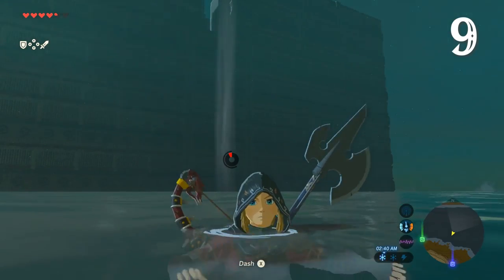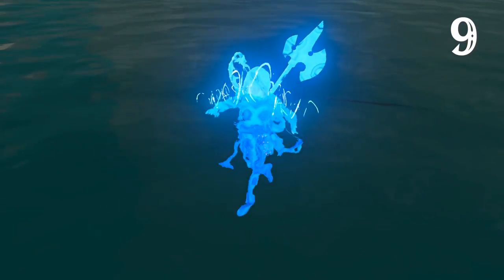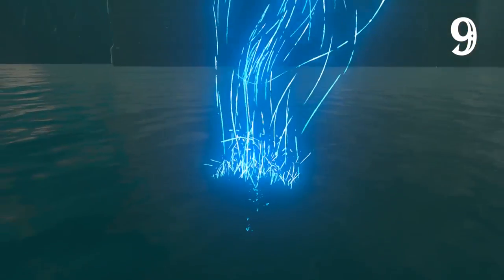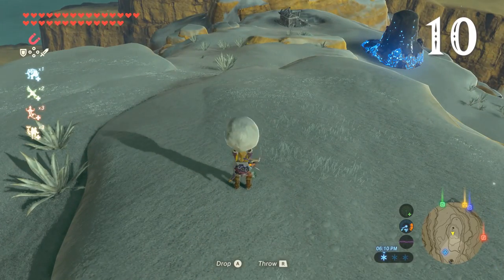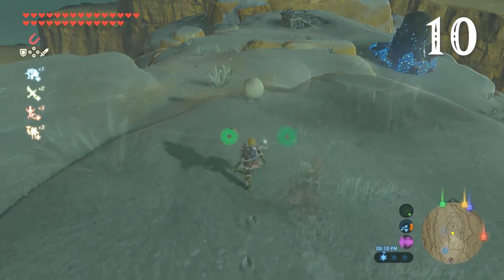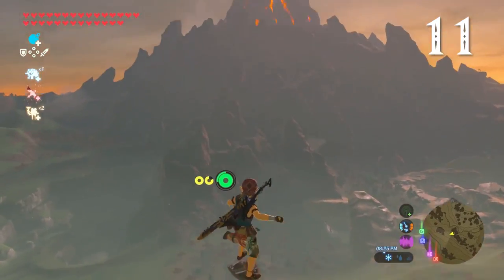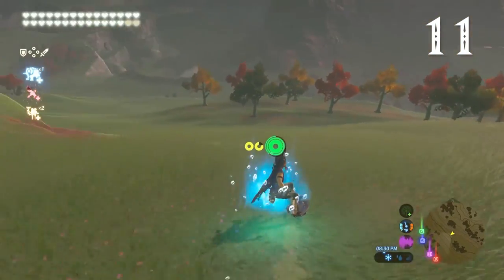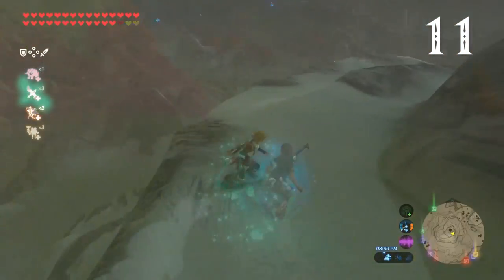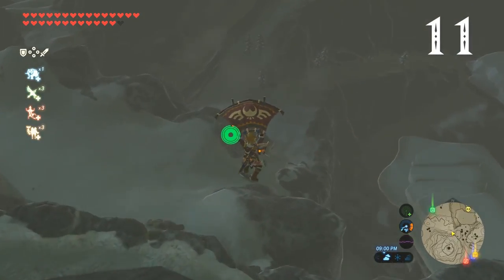You can avoid drowning this way too. Once you reach the top of a mountain, if you see a snowball, give it a hand. And why not take the stylish way back down? Not only is shield surfing a lot of fun, but there's more to it than initially meets the eye. You can use R to do sharper turns, and you can jump, paraglide and do tricks.